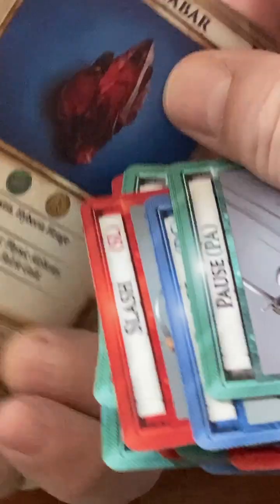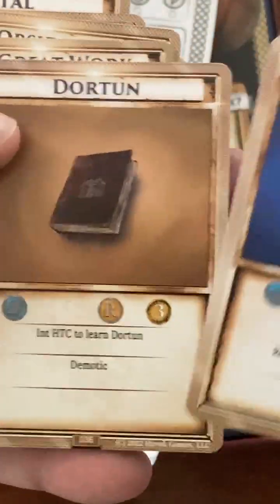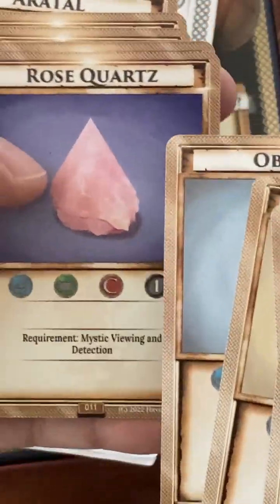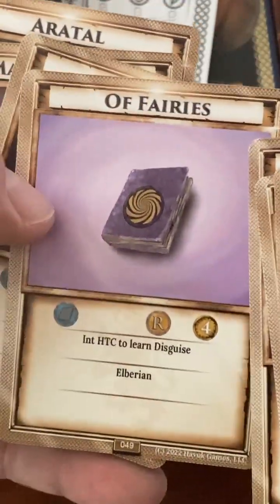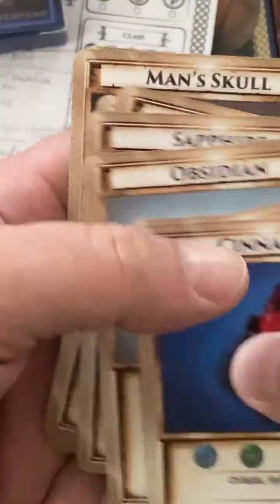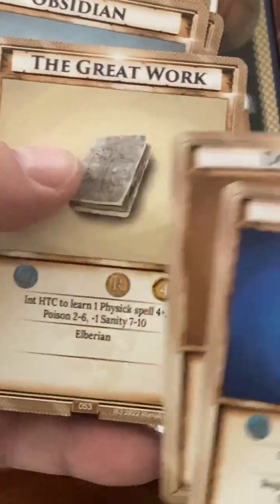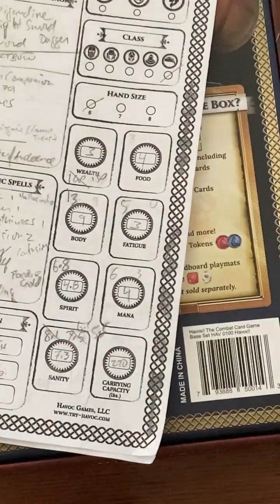I'm also keeping track of his components. These are first-version component cards — these are magical components of what he's got. The revisions are actually in layout right now. He's got a book to learn spells, a man skull, another book, and a book to give to another player character. I keep that all in there. I also write it down on my character sheet and keep track of what's going on — different spells he's got and so forth.